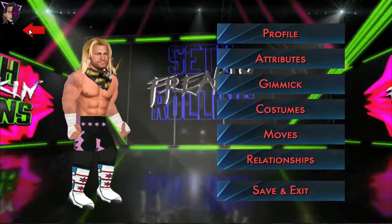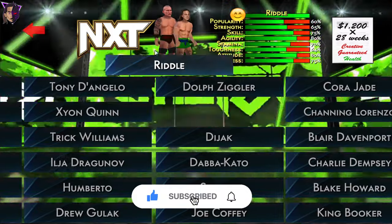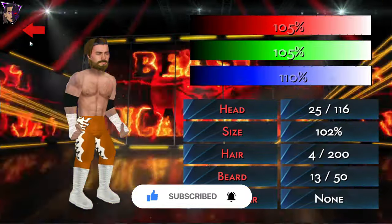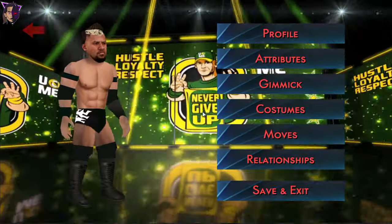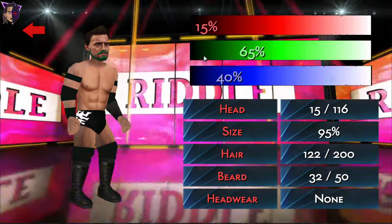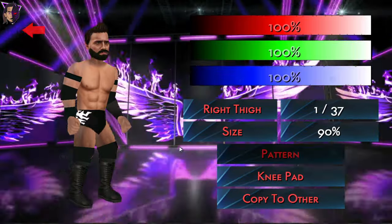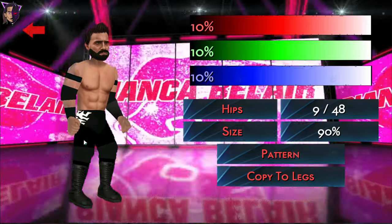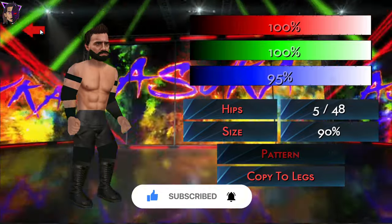Dolph Ziggler — he's not currently at NXT but let's keep him there. Riddle — let's move Riddle to New Japan. Back to the NXT roster. Drew Black. And Die Jack — let's edit Die Jack. He has spiky hair and a dark beard, so let's give him this one. Let's give him full tights. This looks a lot better.